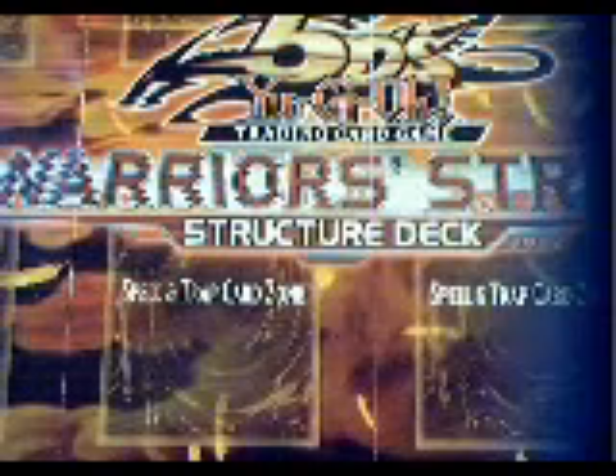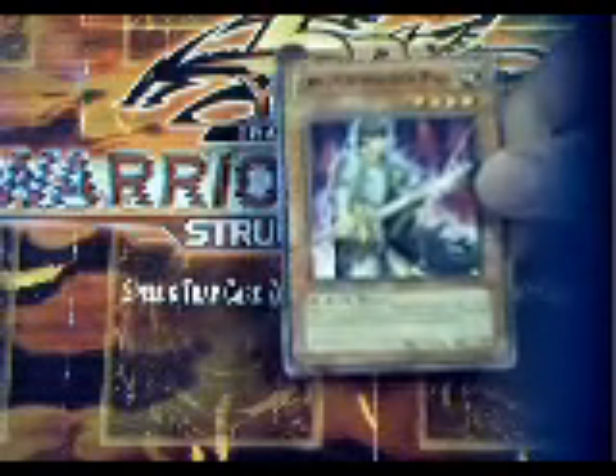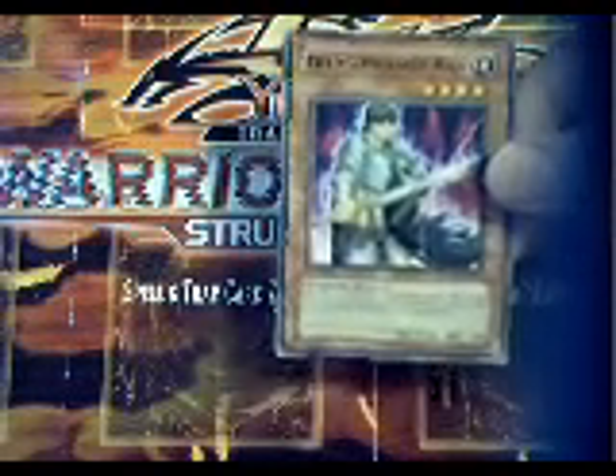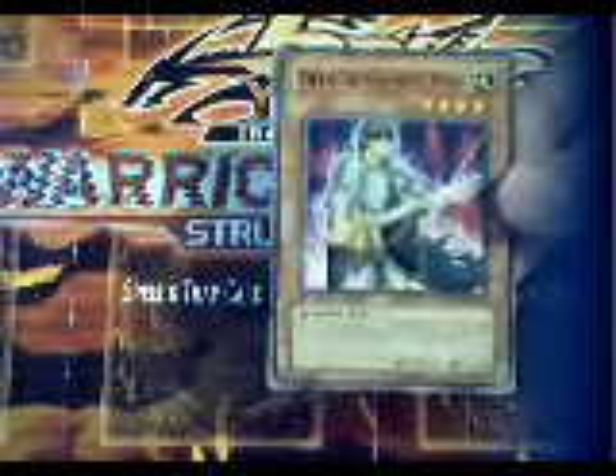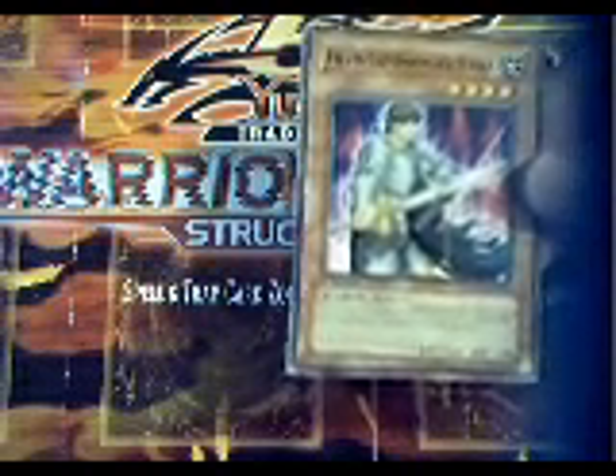You get 1 Spell Striker, and 1 Field Commander Roz. He's a pretty good 4-star with 1,600 attack and he's not a Gemini. When he's normal or special summoned, you can select one level 4 or lower warrior-type monster from your deck, except Field Commander Roz, and place it on top of your deck. So if there's a certain warrior you want to get fast, you can use his effect.